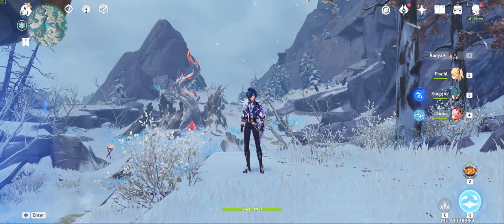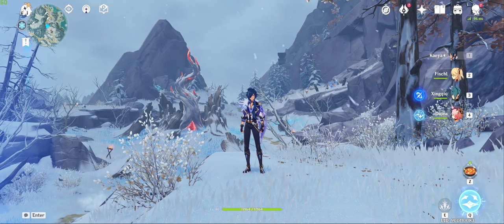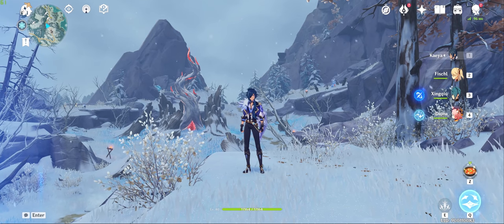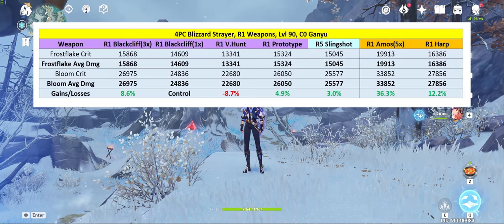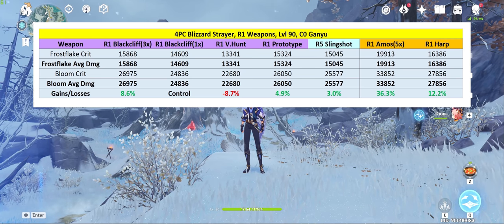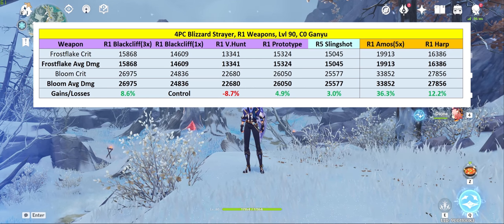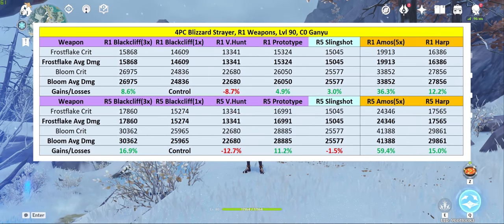I'm literally the worst person to get your bow tier list from. Before we look at the Wandering Troop set, I also did the calculations for the Amos bow and the Skyward Harp just for reference. I assumed max stacks on the Amos bow and ignored the bonus AoE damage on the Skyward Harp because it just takes too much math to assign a DPS value to the Harp's bonus.